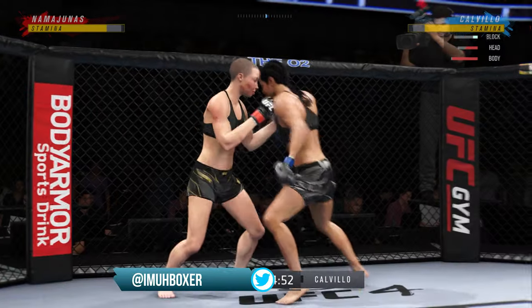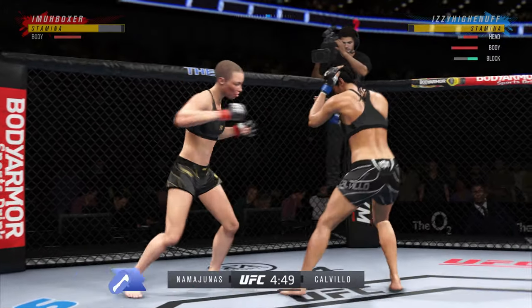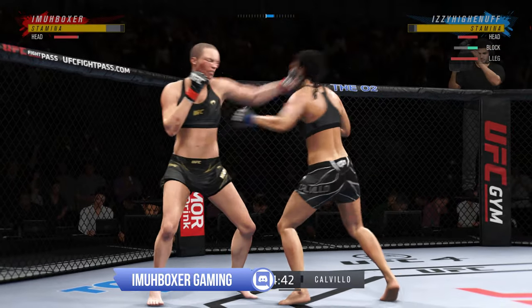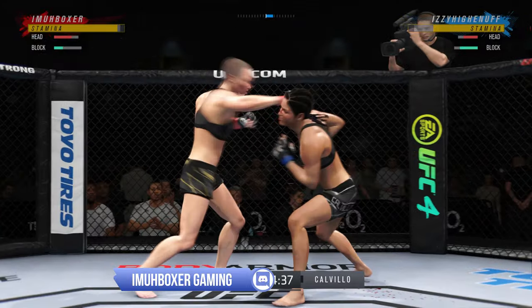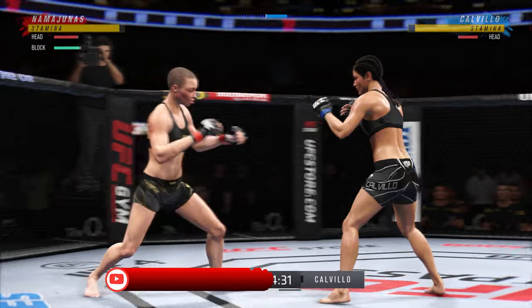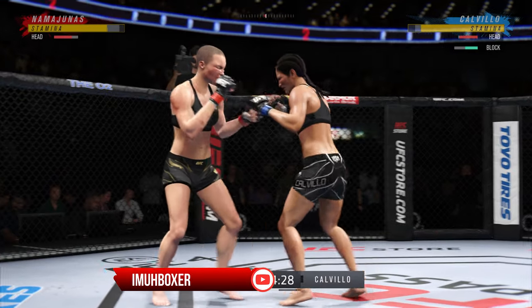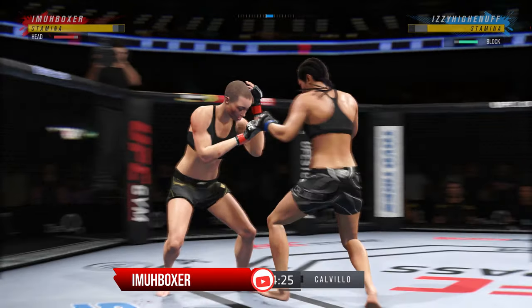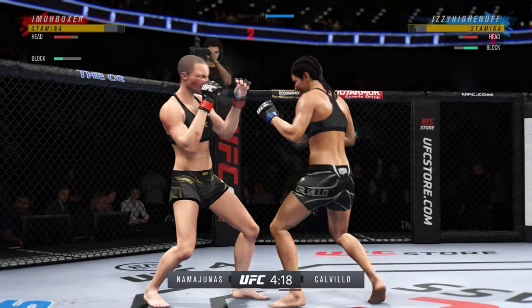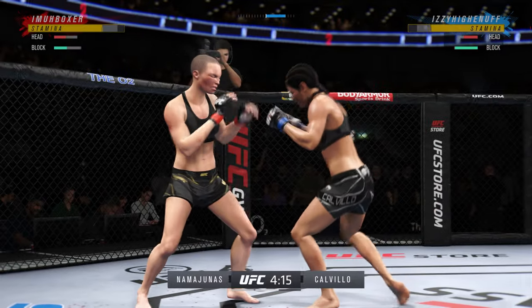Coming out doing something different again in that neutral 50-50 space — started out with a head kick. I'm keeping mixing it up, going down low, just keeping my opponent aware of something different. Right here in the pocket, I just had to show those side steps — I love those side steps. That's my favorite thing in the game: making your opponent miss.